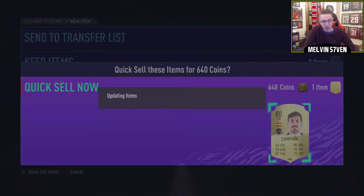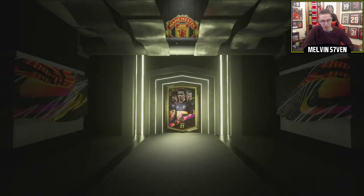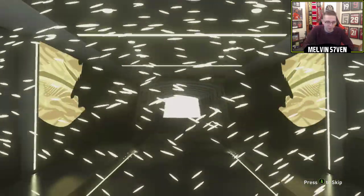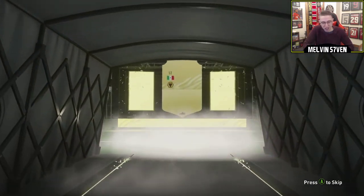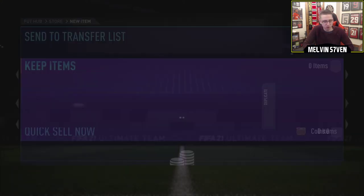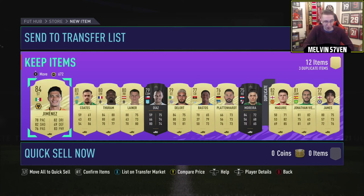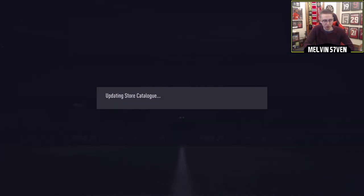So we're down to the 50k's and the 55k's. First 50k pack - it's not a walkout, but it's a board. It's Jimenez, 84 rated - not bad, decent. I could definitely put him in my rivals squad. That's a whack 50k pack though - we got Harry Maguire and no one else other than Jimenez was over 82.